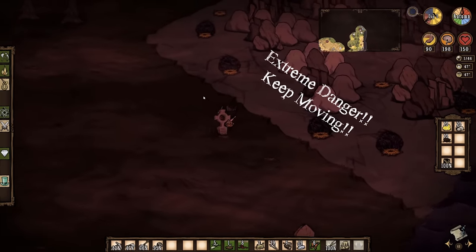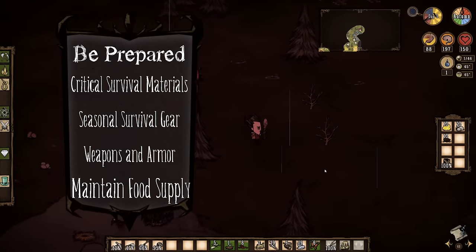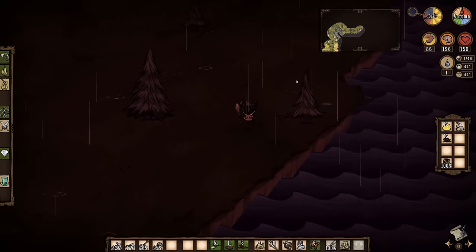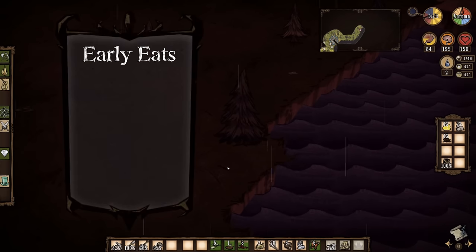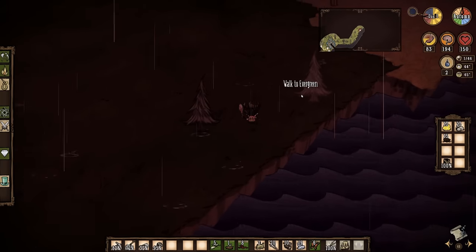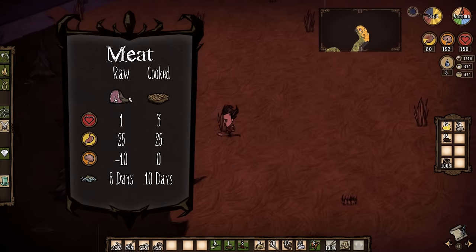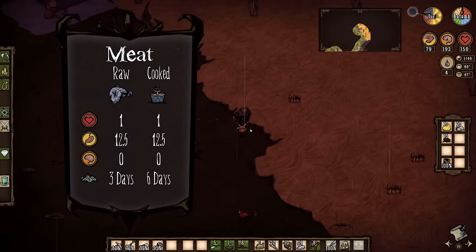No beginner's guide to Don't Starve would be complete without telling you how to, well, not starve. In the early game you won't have access to technological wonders like crock pots, drying racks, or ice boxes, so you're going to be limited to what you can find or easily hunt and cook over a campfire. First, cook your food before eating — most food items provide better nutrition if cooked rather than eaten raw. For example, raw berries restore just over 9 hunger raw, but 12.5 hunger and 1 health when cooked. Meats need to be cooked before eaten, as raw meat will drain your sanity 10 points, though fish can be eaten raw with no change in nutrition.